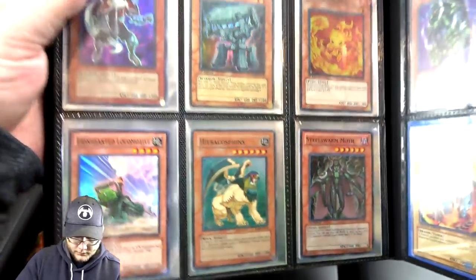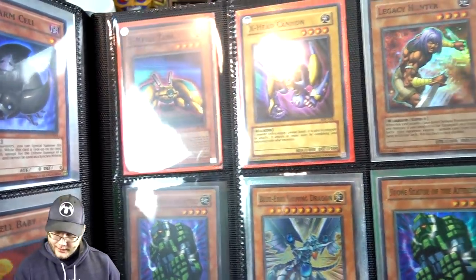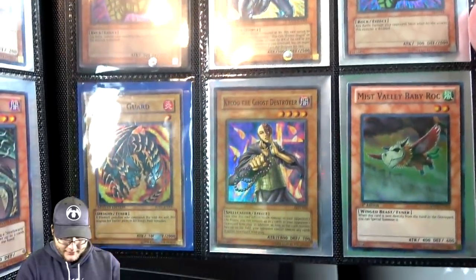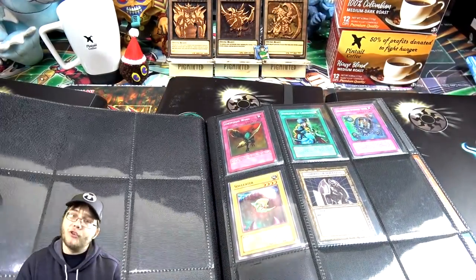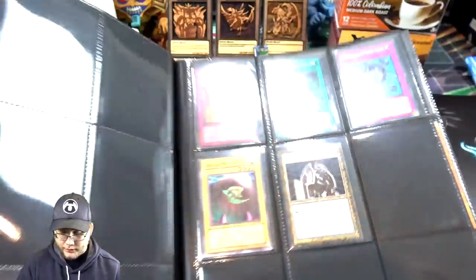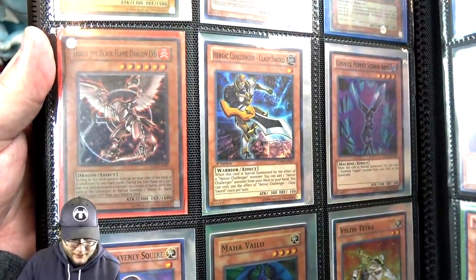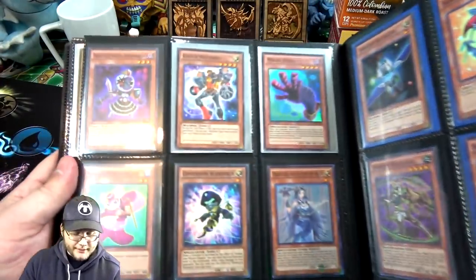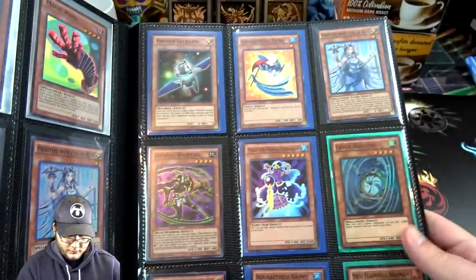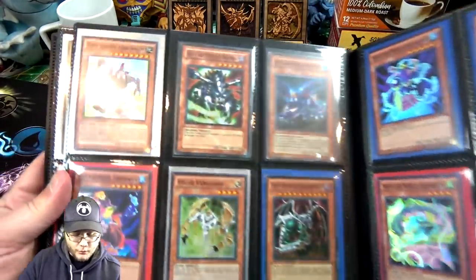Z Metal Tank and X-Head Cannon — those are actually holos from the original packs, Magician's Force. Mist Valley Baby Rock is actually pretty good. That'll be kind of pricey soon because of Dragunities. Horus Level 6 — that's pretty cool, I love level monsters. I want Horus to get a new form soon. I think I might do a video on that — if I complain enough, Konami will hear. There are a lot of Super Rares on this page that aren't worth that much, but I still enjoy looking at them.